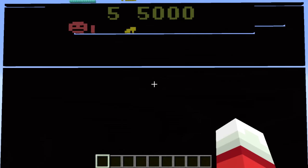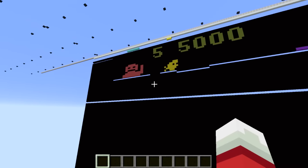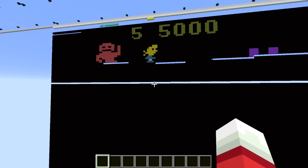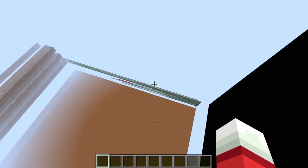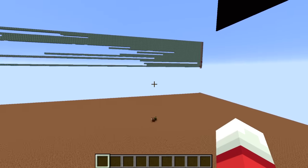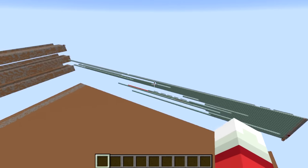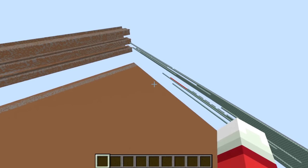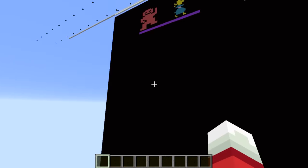Welcome back, SethBling here. You are looking at an Atari 2600 emulator that I built in Minecraft. This is vanilla Minecraft — there are no plugins or mods, not even any resource packs. This whole thing runs off of about 2,000 command blocks. All these command blocks run everything: the processor, the video card drawing stuff on screen, the memory system, and the actual ROMs that would have been stored in Atari cartridges. The dirt represents zeros and the stone represents ones.